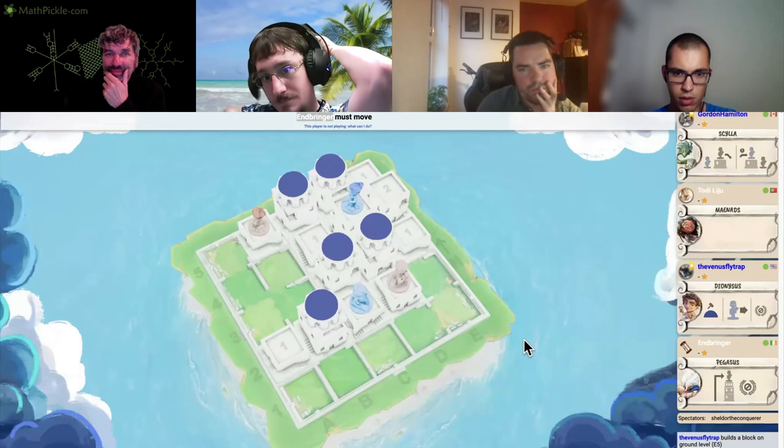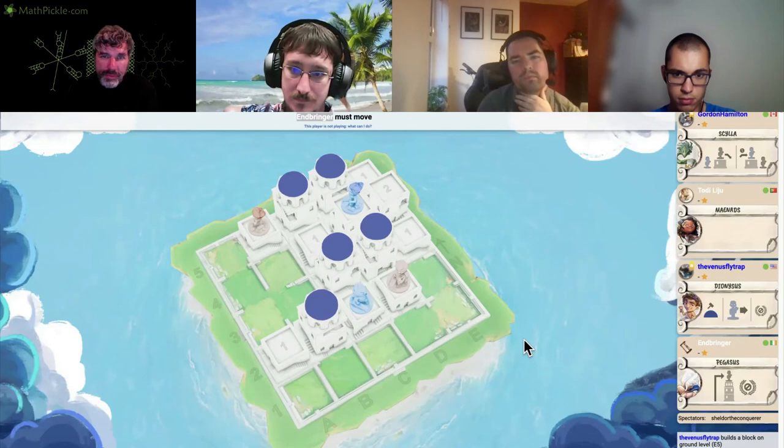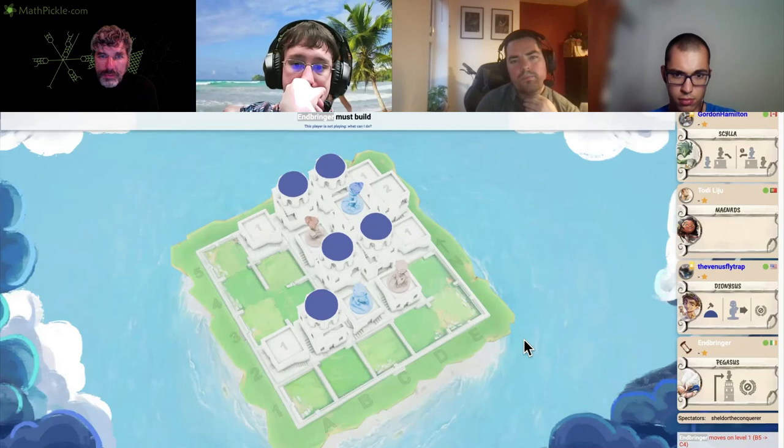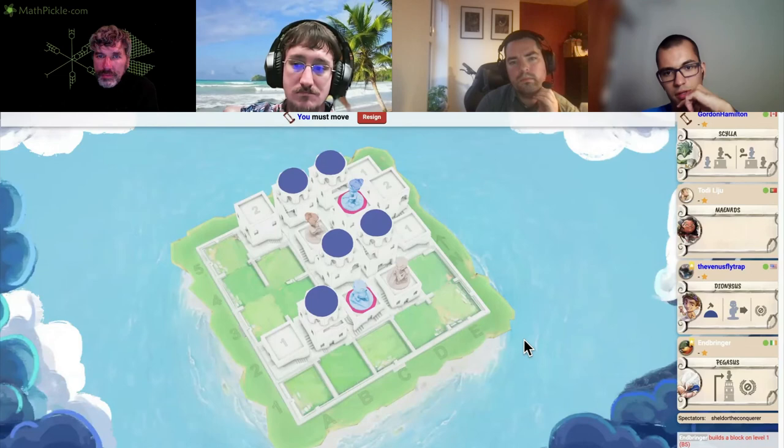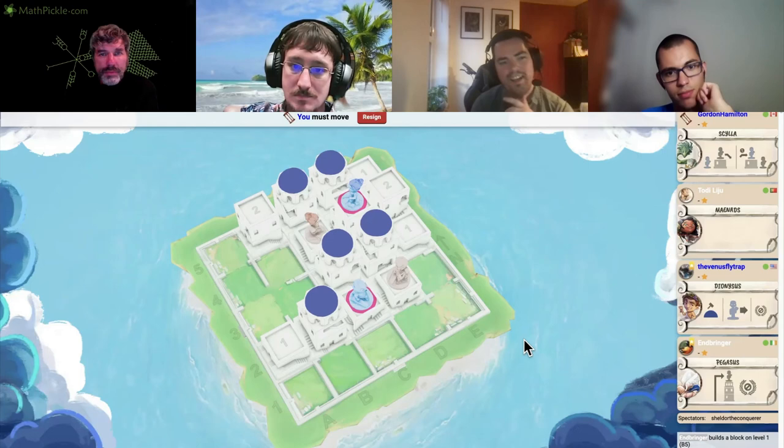Now we have to go to C4 — perhaps building B5. We might as well try to get a level two. I think we're about to lose, but that B5 square can make us dream a little.